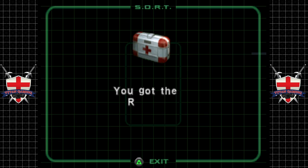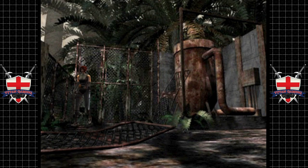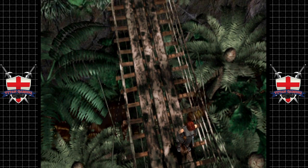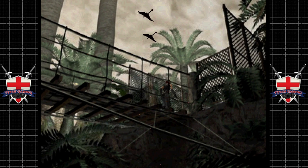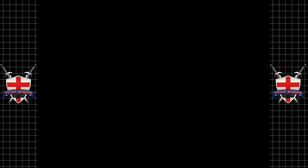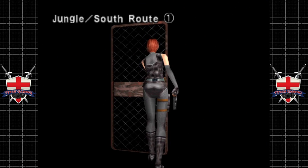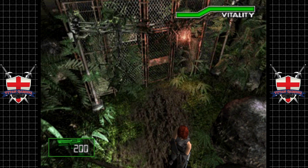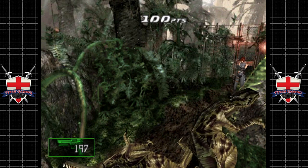We'll take the resuscitation pack — hell yeah we're taking that! There's a T-Rex below us — that's worrisome. Jungle south route. It does feel nice to be playing as Regina again.